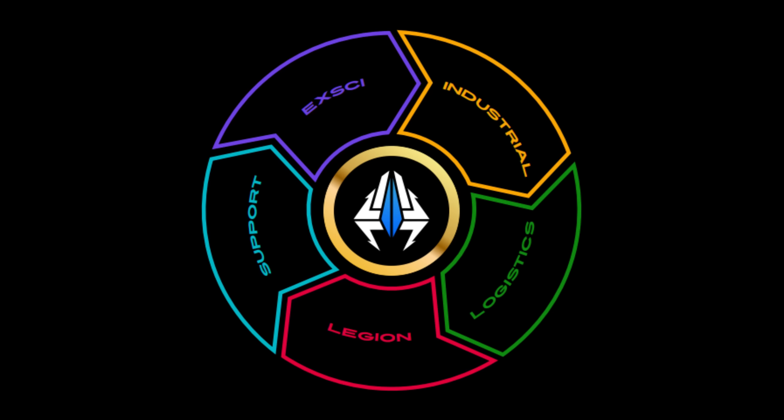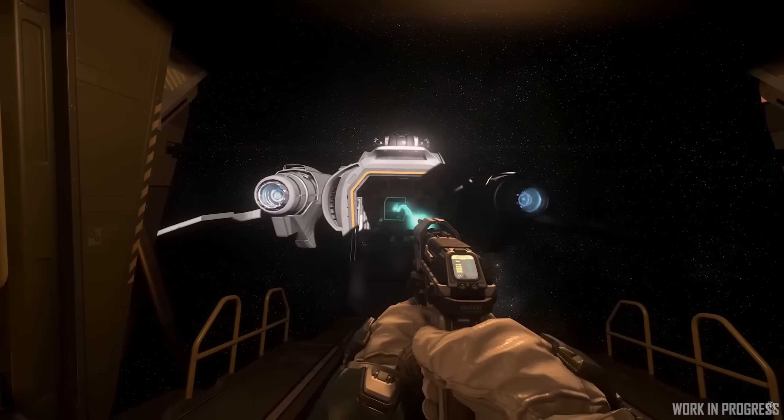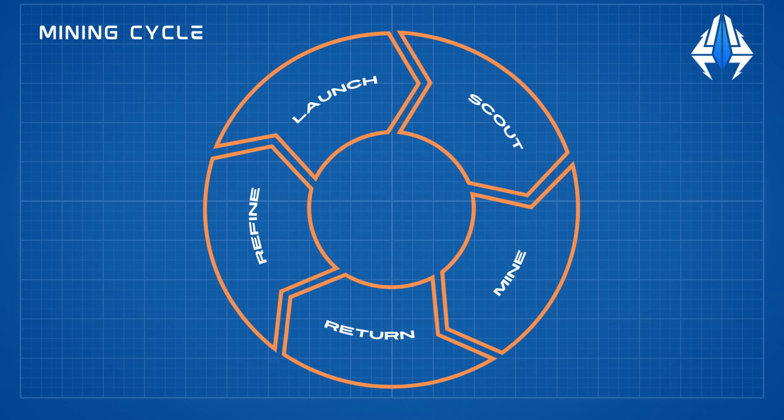A lot's been made of the cargo refactor, which is also coming with 3.18, as the pure tool of pirates. But to be honest, piracy is a tiny little part of why the cargo refactor is so important. The physicalisation of cargo is what will eventually make multiple loops possible to integrate, and in the future far more transfers of cargo boxes between players are going to be between mutually consenting parties. The key to optimising a good industrial operation is to analyse your bottlenecks and do what you can to minimise them, therefore maximising your profits per hour.